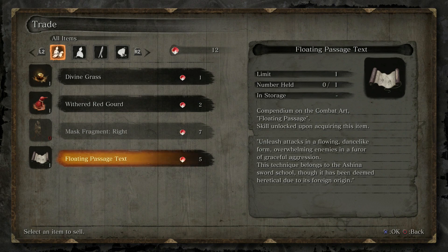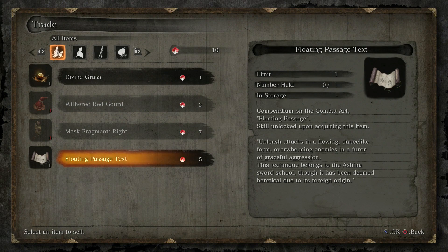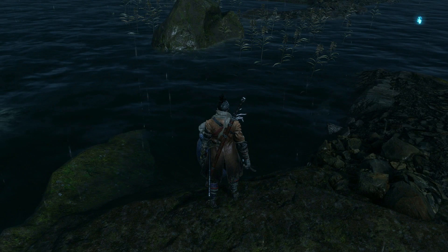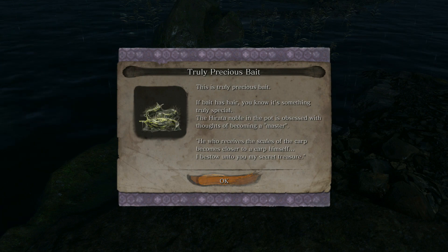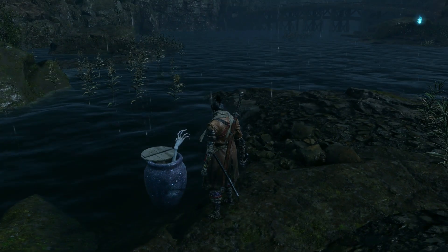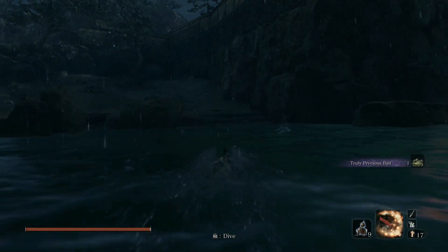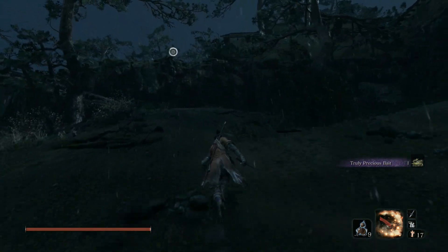Go ahead and talk to the Pot Noble — I actually forgot to mention this guy in my earlier episode in this area. You want to spend at least seven scales. The most important thing to get is the mask fragment. He also has a technique combat art — I don't really know if I'll buy it. In the Fountainhead area you're going to get so many scales it's kind of ridiculous, so you can go ahead and buy things. Once you've spent seven scales, talk to him and he'll give you the Truly Precious Bait — that's what we need for the storyline at Fountainhead.